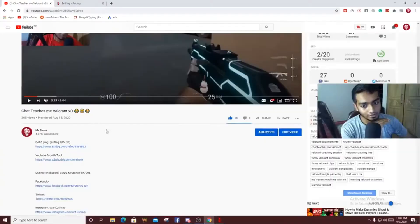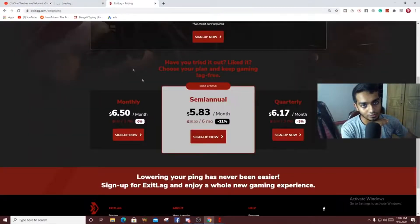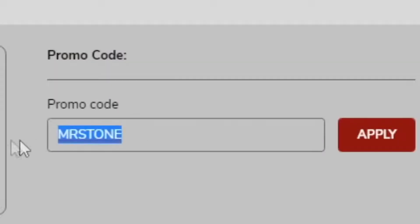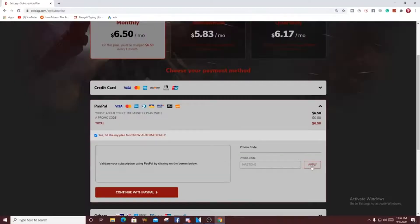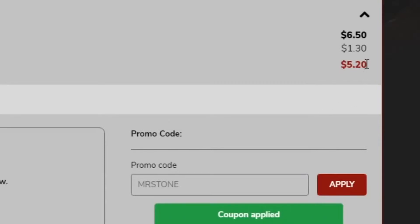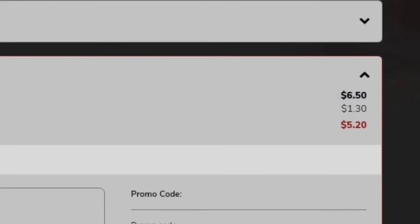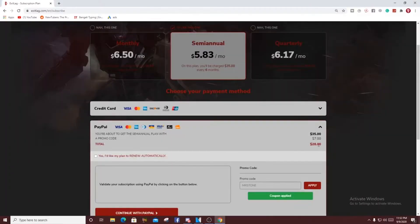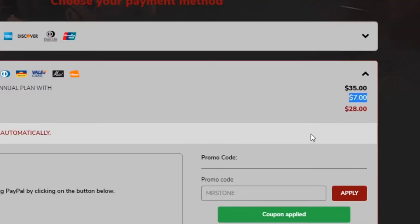As soon as you click the link in the description you will come to the ExitLag page. Press sign up and you can pay with PayPal or other methods. When you type MrStone in the promo code and apply: for one month you get a 1.3 discount, for three months 3.7 discount, and for six months a 7 discount. Use code MrStone at checkout and get 20% off.